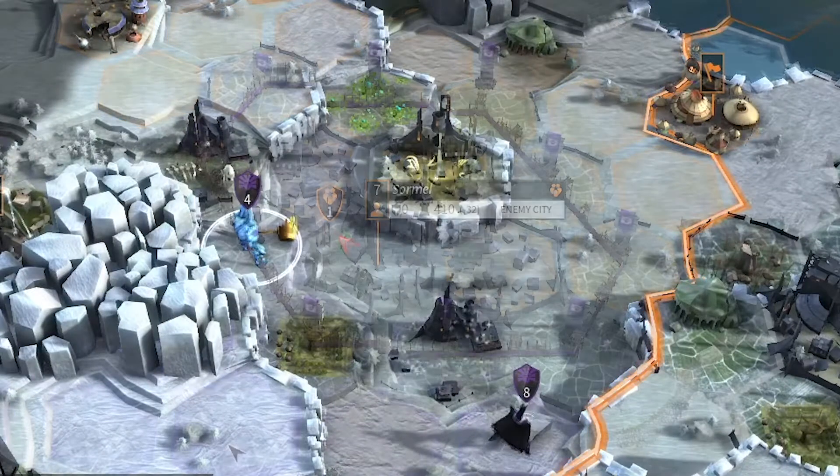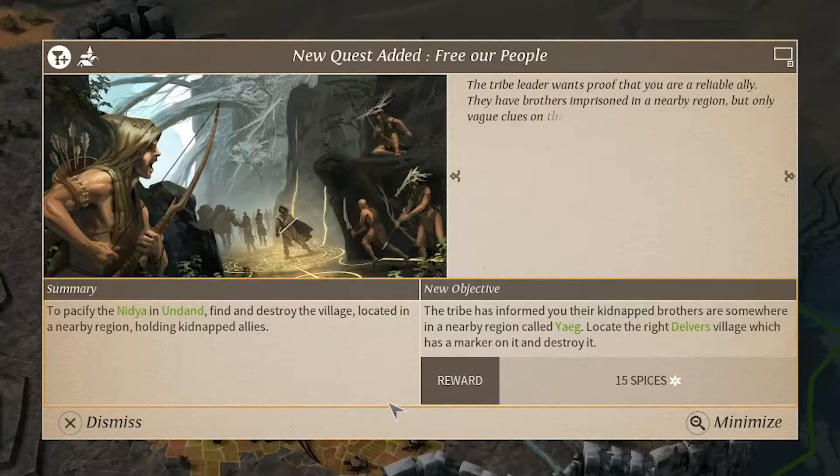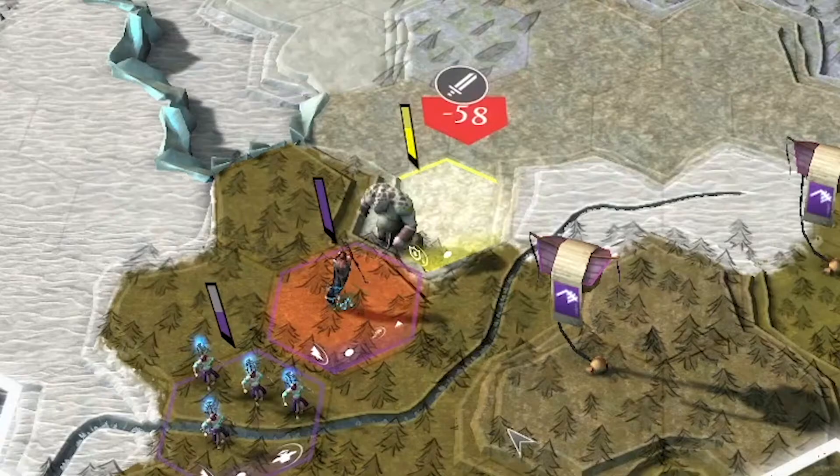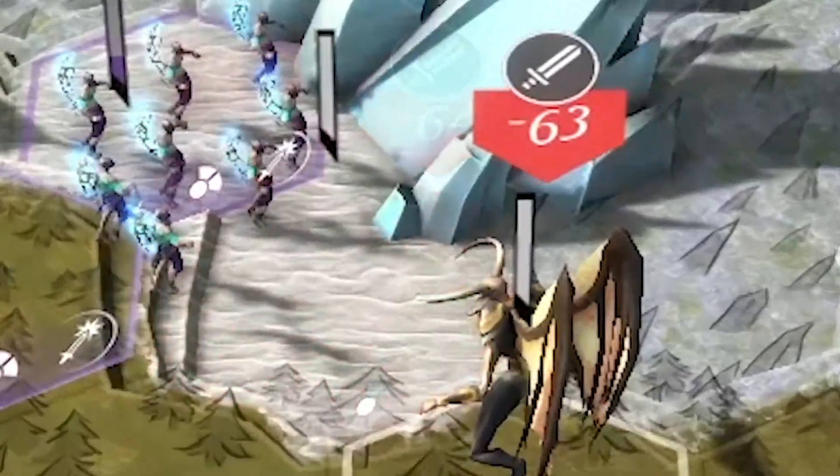If something isn't the same color as you, destroy it. If someone settles a new city near you, acquire it. If you can't complete a village quest, turn them into food. However, to exterminate, we must talk about combat. Combat is not great, but it's a lot better than Civ.